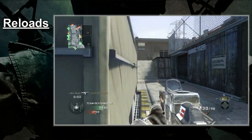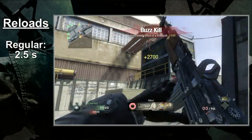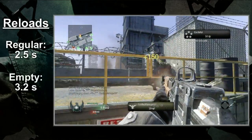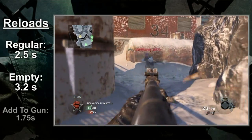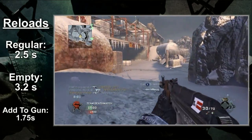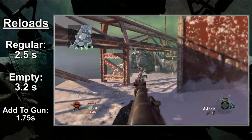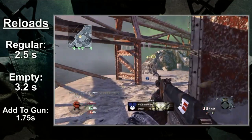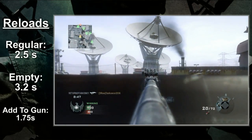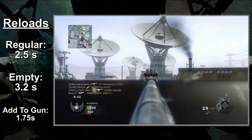Up next are the reloads. On the AK, you're looking at a 2.5 second reload by default, or a 3.2 second reload if the mag is empty. In either case, the bullets enter the chamber at the 1.75 second mark. These are stats that aren't great but aren't horrible either. The reloads are quick enough that I honestly didn't find them to be an issue. Picking Sleight of Hand will definitely improve the gun's performance overall, but in all honesty the perk isn't necessary.